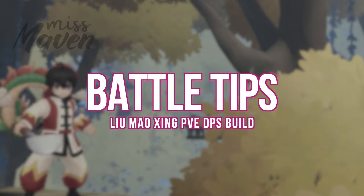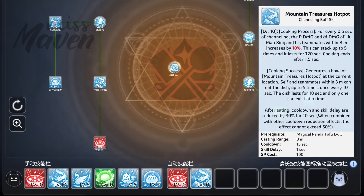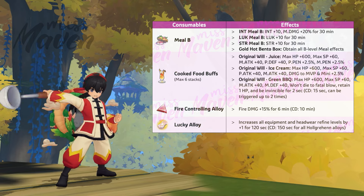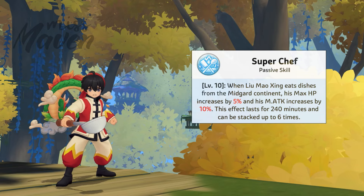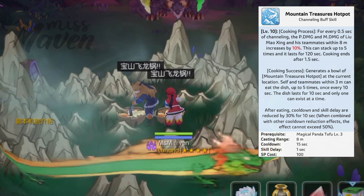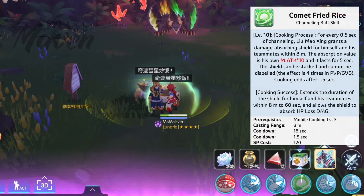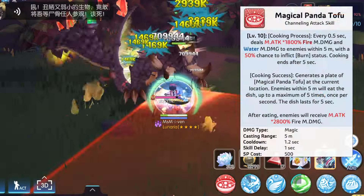Finally, let's look at some tips for using Liu Maoxing in battle. Place Magical Panda Tofu and Mountain Treasures Hot Pot on auto skill. Use Kashima Balls that boost your damage such as Mill Bees, Food Buffs, and Fire Alloy. Due to the Super Chef passive skill, Liu Maoxing gains 60% Magic Attack as long as he has 6 stacks of Food Buffs. Before initiating combat, cook Mountain Treasures Hot Pot first to boost Magic Damage and Skill Damage — nearby enemies will also gain increased Physical and Magic Damage. Then cook Comet Fright to get a damage-absorbing shield for survivability. After that, engage the boss and turn on auto battle to cook Magical Panda Tofu.